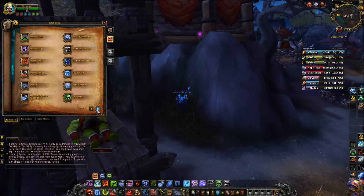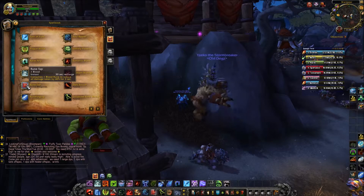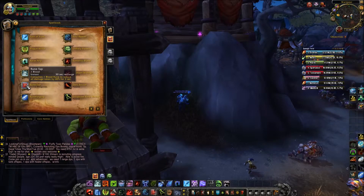Next we're going to look at Rune Tap. It consumes one blood rune to reduce all damage taken by 40% for 3 seconds, so if you've got a big hit coming up you want to pop that to minimise damage as much as you can. It helps your healers out a hell of a lot and keeps you alive. It doesn't have much of a cooldown and has 2 charges, so it's always a good one to use.